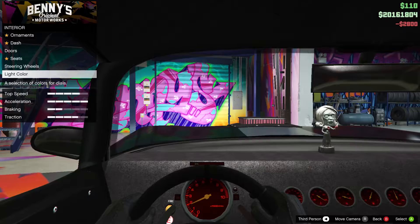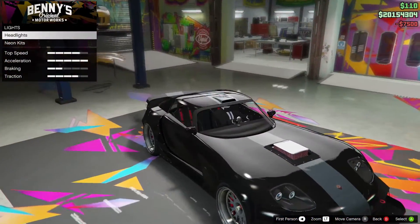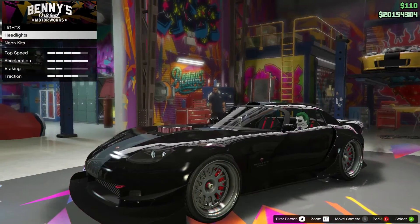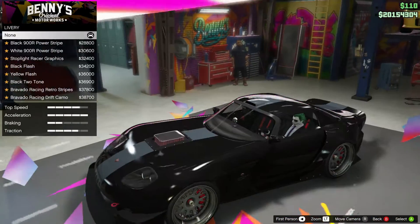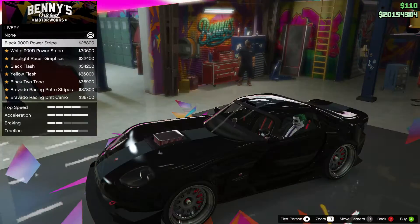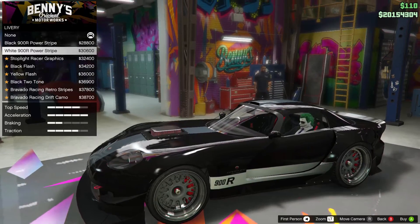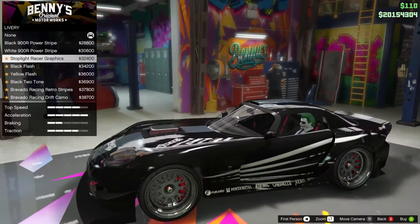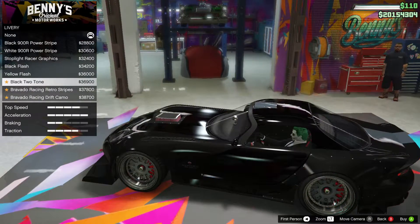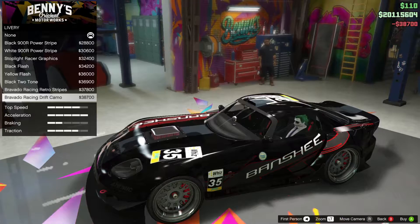For lights, I want xenons. I'm leaving neon kits off - I actually took them off the Sultan too, because I don't think neons look nice on mad cars like these. For livery, options include the black 900R power stripe, white stripe, stoplight racer graphics, black flash, yellow flash, black two-tone, Bravado retro racing stripes, Bravado racing, and drift camo. We'll go for drift camo to match the red and black theme.